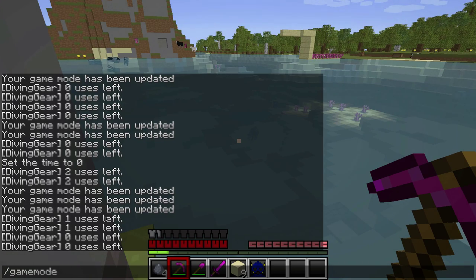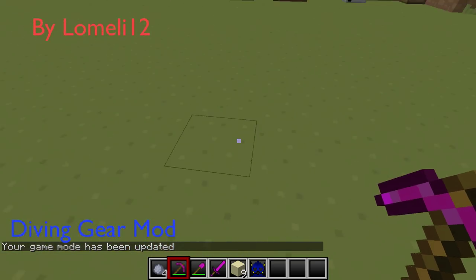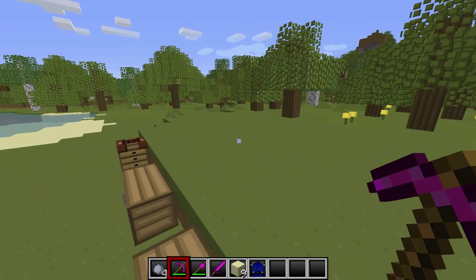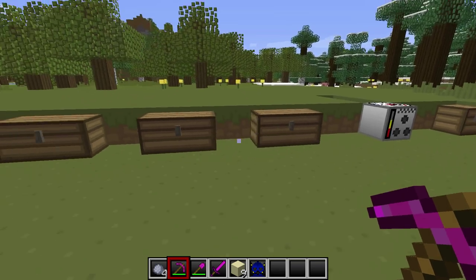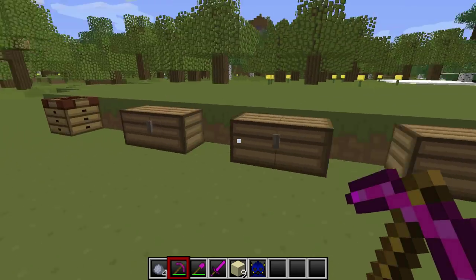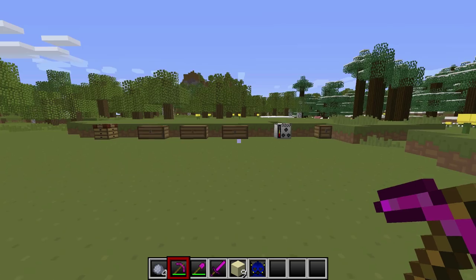The crafting recipes are the same for the coral tools too. That was the diving gear mod — I personally really like it. I'll put the link in the description below. It should definitely help your survival gameplay, makes life easier underwater, and lets you spend more time in the water. I'm ballingames03, hit that subscribe button and thanks for watching!